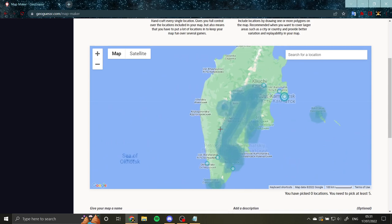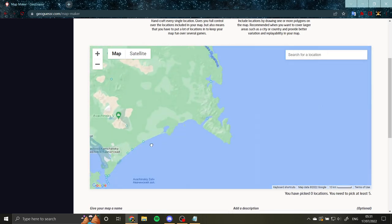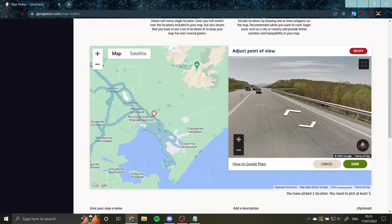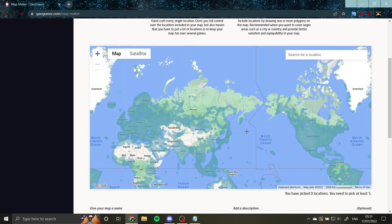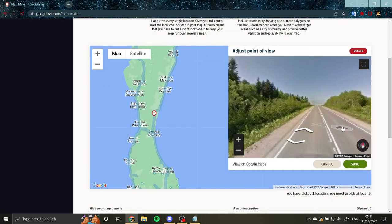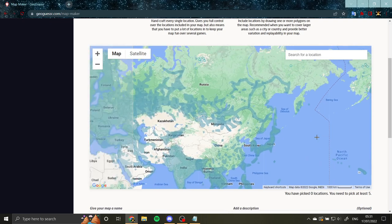Then you have Kamchatka, all the way in the east, which looks very unique as well — it's got very big mountains and volcanoes out there. Kamchatka is very unique in Russia. Sakhalin is also very unique — it often has cabbages along the road, which you also get in Hokkaido, Japan. Sakhalin has a unique vibe to it. The mountains near Ulan-Ude have a very unique feel as well. The Altai region is a very beautiful region in Russia — these kind of mountains are very easy to remember.